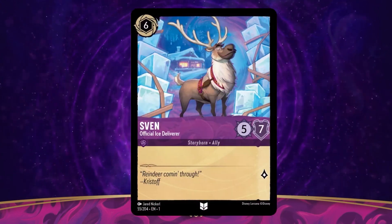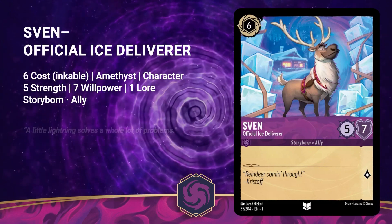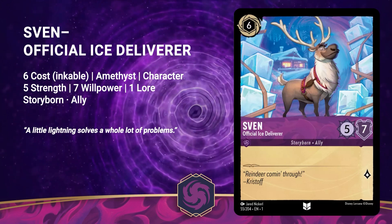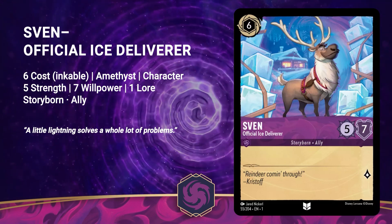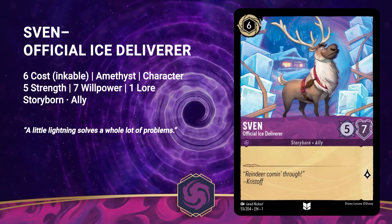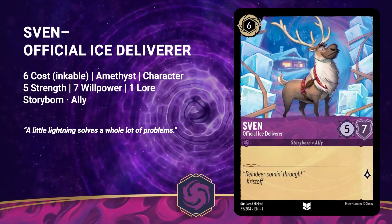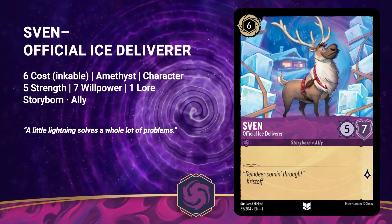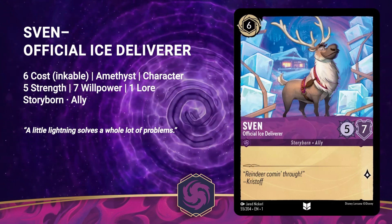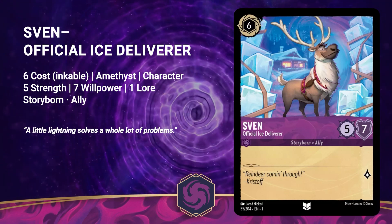Last but not least is the beautiful official ice deliverer Sven. He's a 6 cost Amethyst character with 5 strength, 7 willpower, and 1 lore. He is a Storyborn ally and is a vanilla card with the flavor text reading, Reindeer coming through! Being that this card is vanilla is a little bit of a bummer, but that is offset by his 7 willpower. In my opinion, Amethyst really needed a card like Sven — Jafar was currently the highest willpower in this ink at only 5, and it's great to get some balance on the higher end.